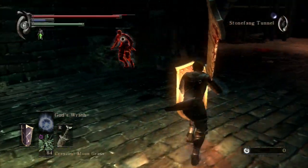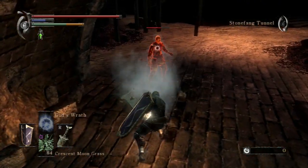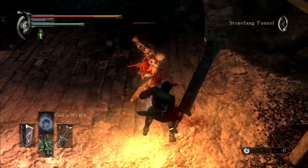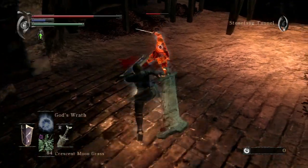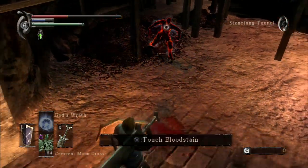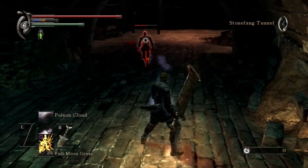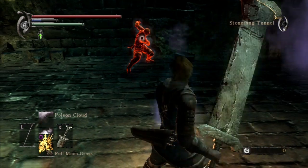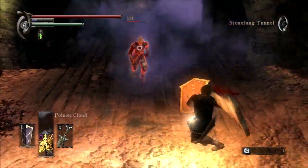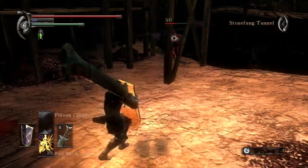I'm going to try the Dragon Bone Smasher against him. If all else fails, the heavy attack should knock him down. That was a dangerous whiff — it's the danger of slow weapons; when you whiff, you're risking death immediately. Did that do 167 damage? I think it did, but Scirvir just has a lot of health — way more than I anticipated. I've used so much grass on Scirvir. I was not expecting this much resistance. Like, I knew he was one of the tougher Black Phantoms, but I had forgotten the extent to which he is a beast.